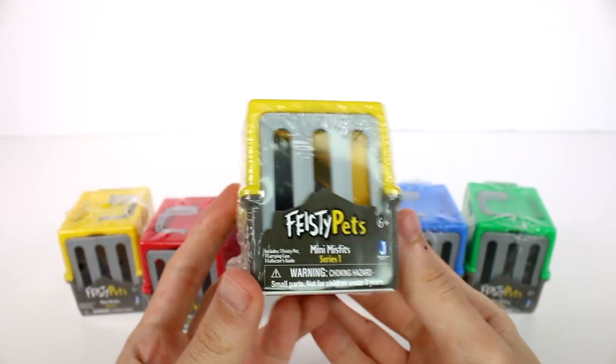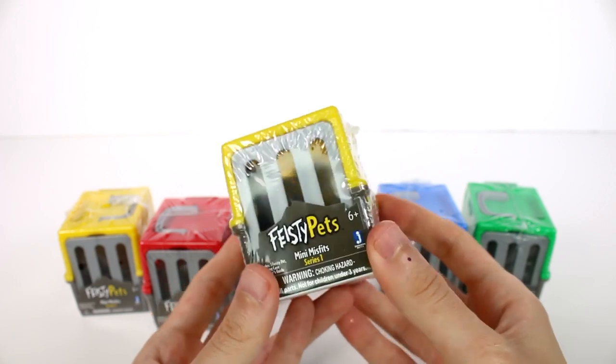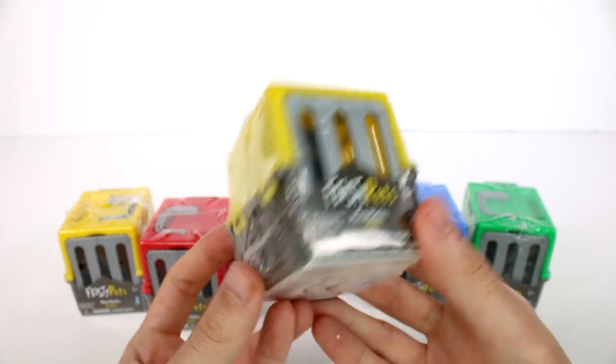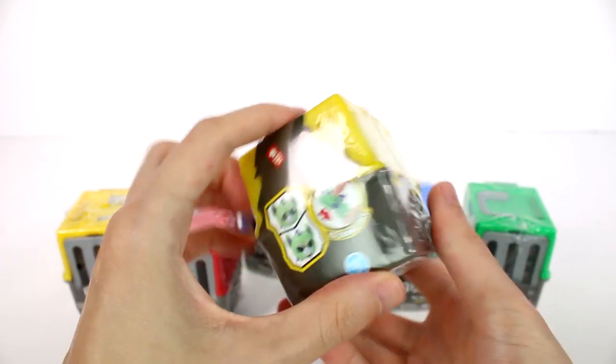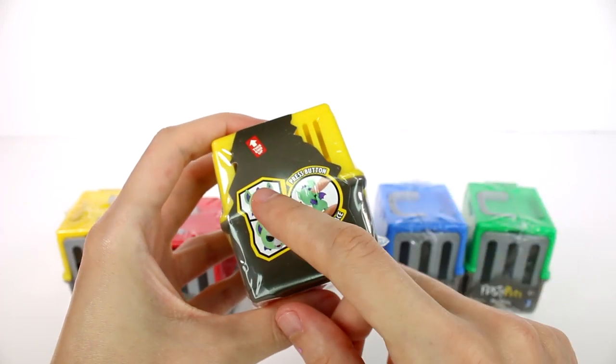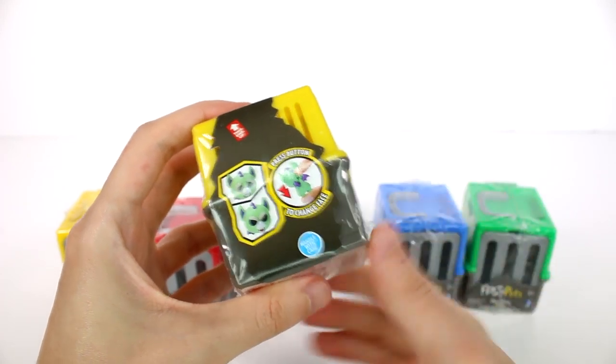Hi everyone, it's Tiffany. I am here with the Feisty Pets Mini Misfits Series 1 Blind Boxes. I have six of them to open up with you guys today. We have yellow, red, blue, and green colored crates. And if we turn it around, we can see we get one of these characters — press button to change face.